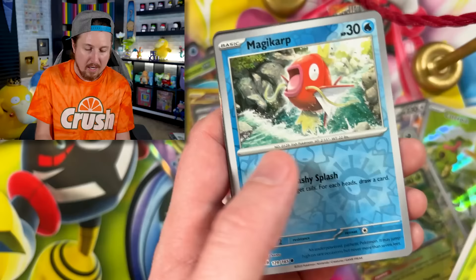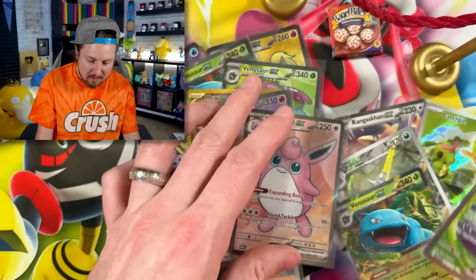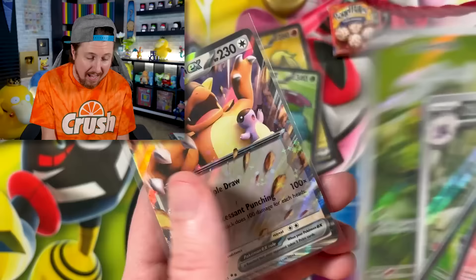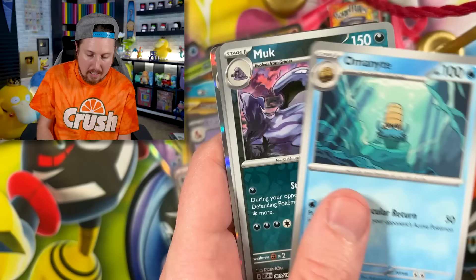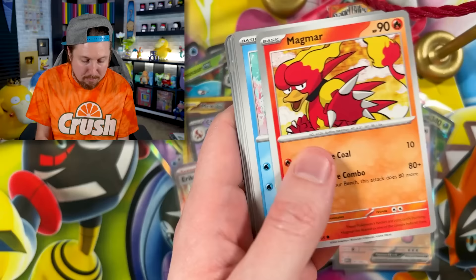Arbok EX — are you kidding me right now? Energy, put that in the filing cabinet. This is what we have gotten from our Ultra Premium Box — not bad at all: Arbok EX, Wigglytuff EX, Venusaur EX, Nidoking, Caterpie, Kangaskhan, and more — six pulls total. I actually needed two of these. Going into the next one: Pidgey, Poliwag, Pidgeot, Muk, Dratini, and a Jolteon energy. I don't think anything's going to beat the Zapdos. The Zapdos is where it was at.